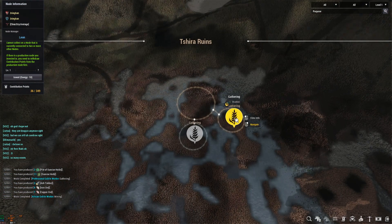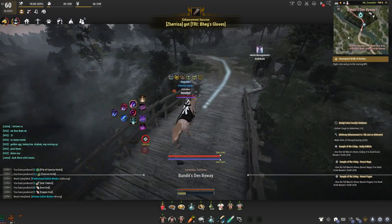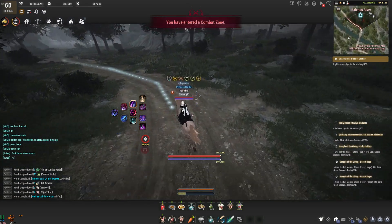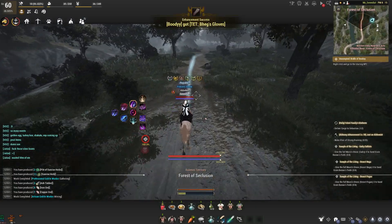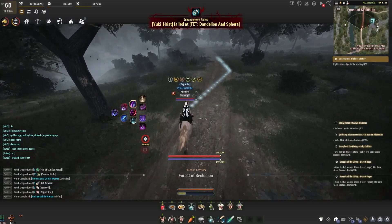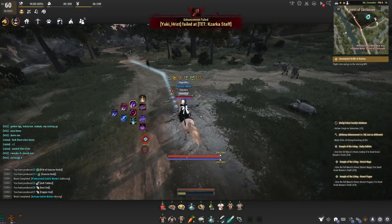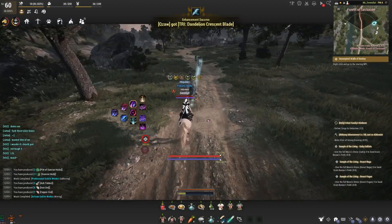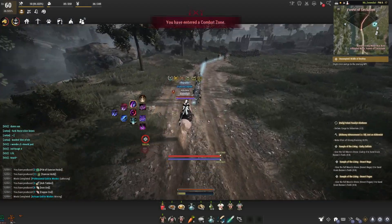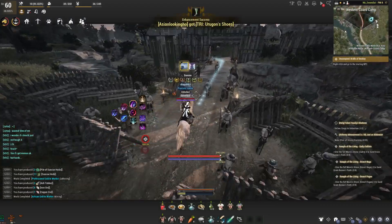Right now I think with the professional workers they take about an hour on those nodes. The bracken nodes themselves are a slow producing node, so don't expect a ton right now. A couple of my discord members are currently testing out the bracken node production rate, so we're going to see how well that goes. I'll most likely keep those nodes even if the production rate is not that great, because in the future there might be other recipes that use them.